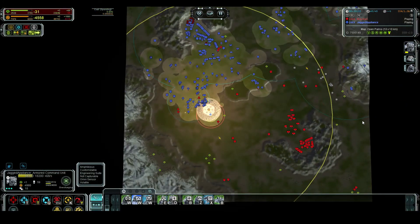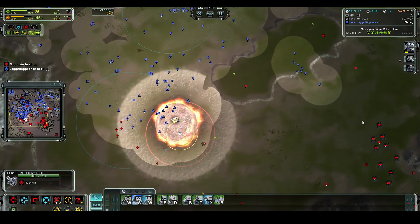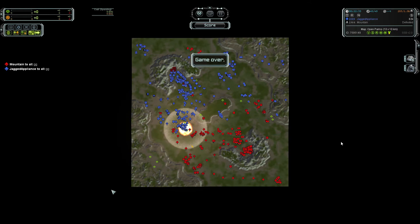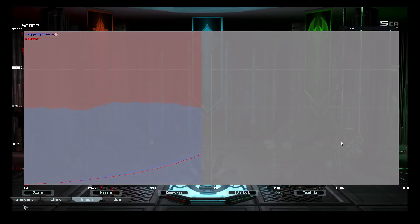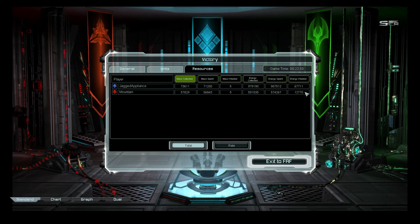Mountain completely messes it up - unfortunately for him. He's gonna be mad. I'm even surprised - if I lost like that I would never type GG. So that's how to get outplayed and still win. He actually had very low power there, so he didn't have much energy.